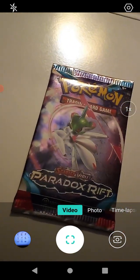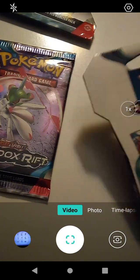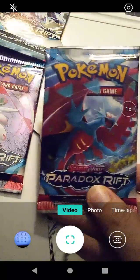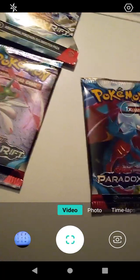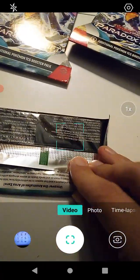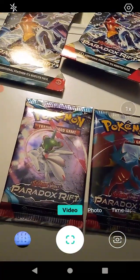And it is — that's Iron Valiant, looks like. And rinse and repeat with this one. Roaring Moon. We'll put those up there. Iron Valiant. As you can see, factory sealed. And as you can see, factory sealed. So we're going to open these up and we will go from there.